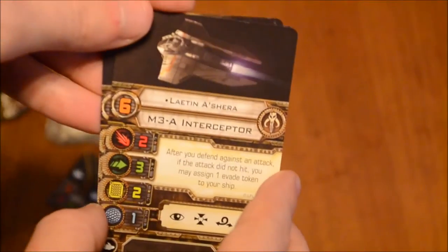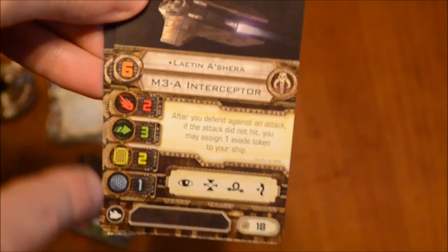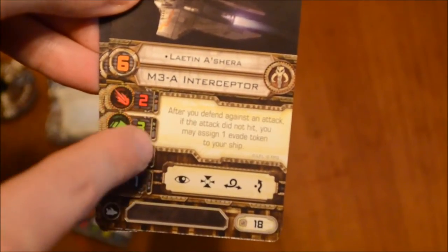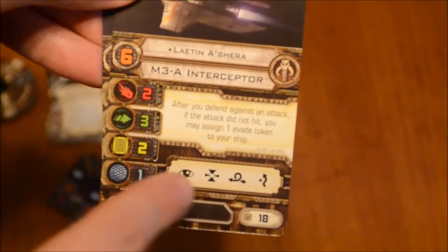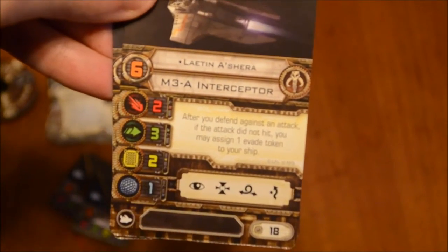The next pilot is Leighton Eshera, pilot skill six, same stats. After you defend against an attack, if the attack did not hit, you may assign one evade token to your ship. Same actions: focus, target lock, barrel roll, evade. Cost of 18, nothing in the upgrade bar.